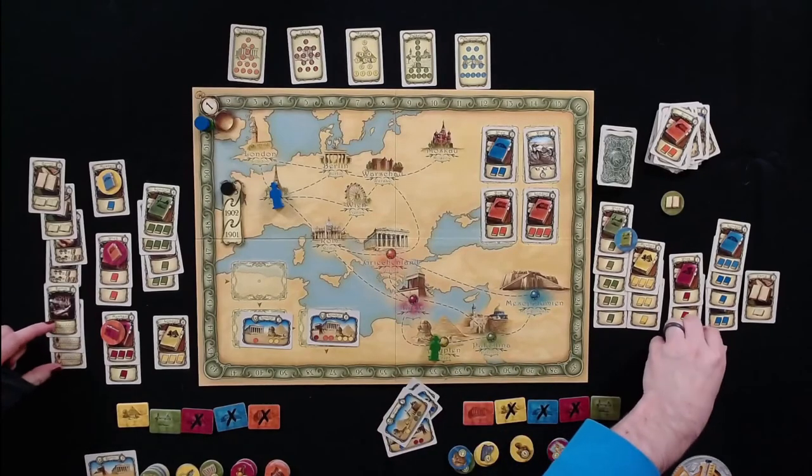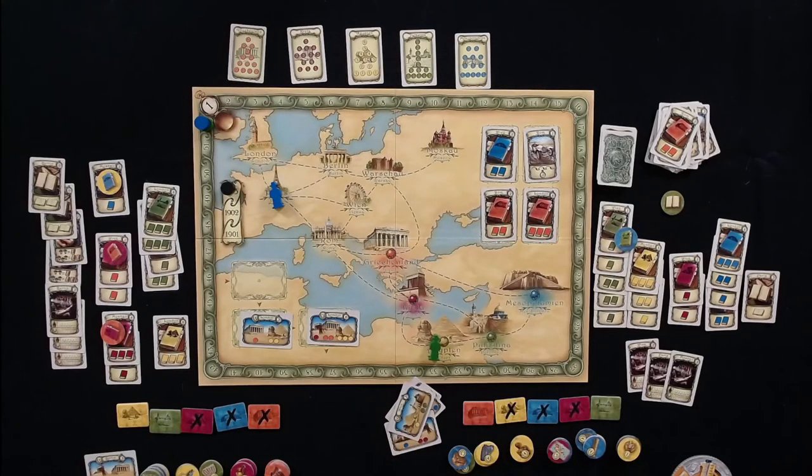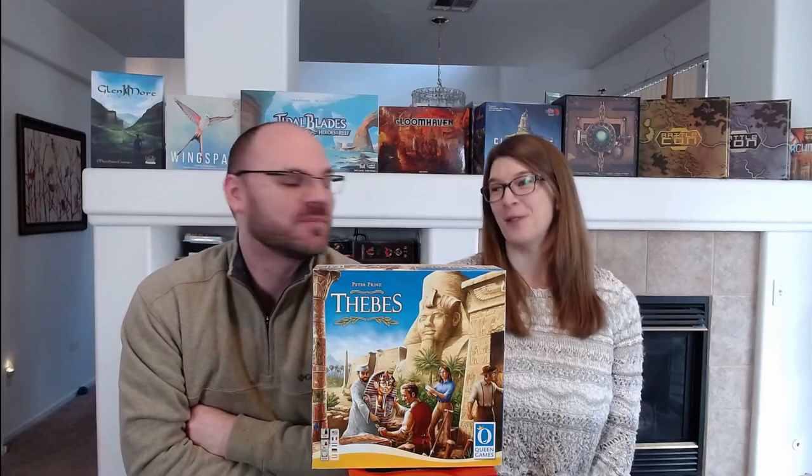Finally, Congress scoring. Both players have three Congress cards, giving each six points. Final score: Tom wins 89 to 75. The exhibits pushed Tom over the edge — he had more artifact points and four exhibits worth seventeen total. Melissa acknowledges Tom won at Thebes this time.